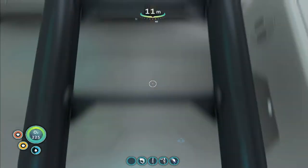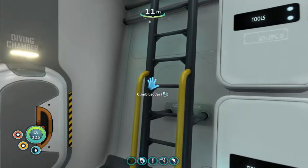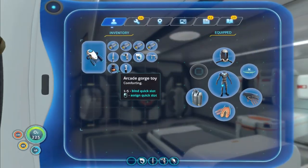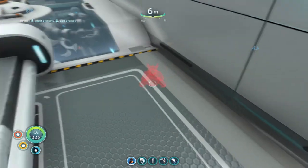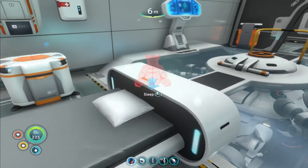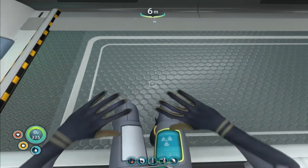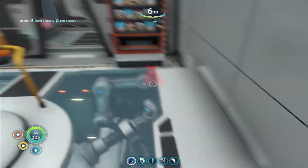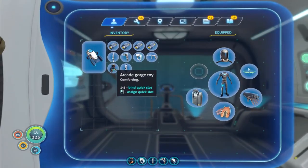I've gotta be perfectly honest guys — it's not perfect yet. We need to make sure we get our little arcade gorg — we need our little sleeping buddy. Can we not place him in the Cyclops? Okay, hold on. That's so bizarre that it won't let us place the little guy. He's too thick — if we place him he'll compromise the whole integrity. I can't place him anywhere in here — that's hilarious. Bummer.